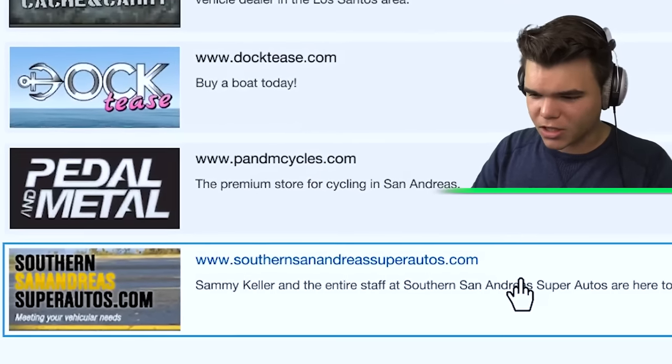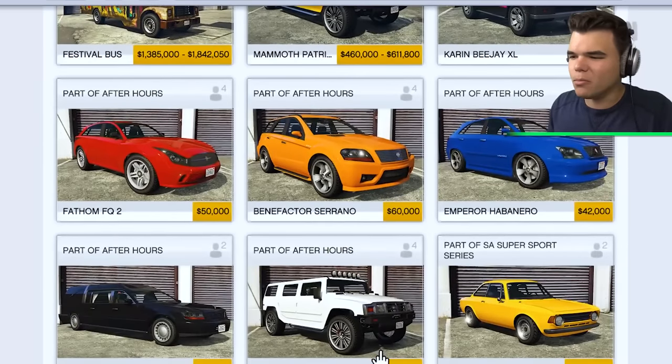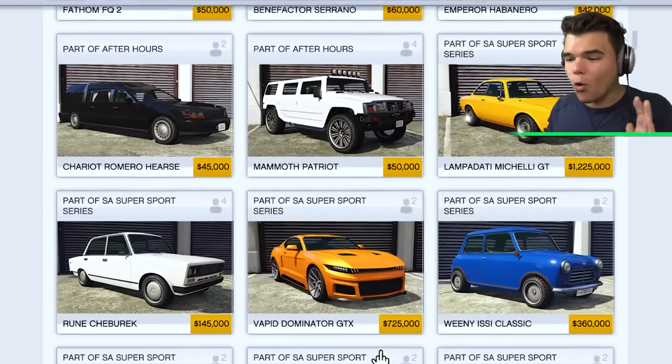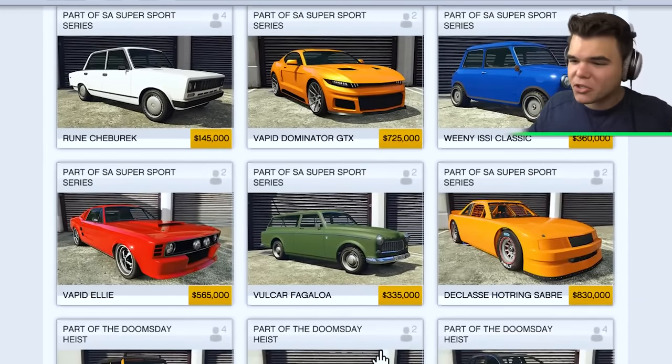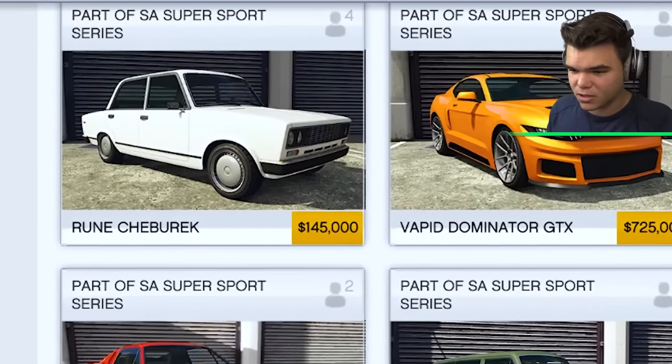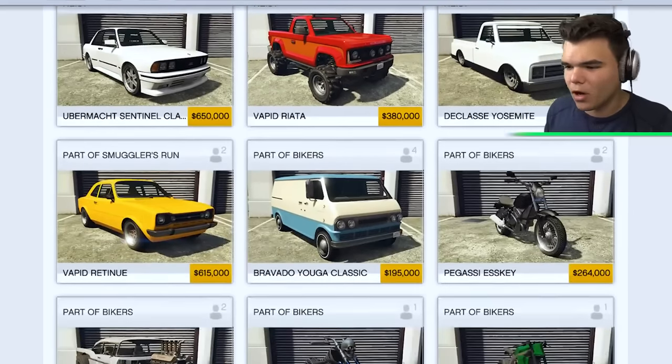SouthernSanAndreasSuperAutos.com is a site where they sell more normal cars. These guys don't sell super cars, so this might be the website where we are going to find the cheapest car of the game. For example, this one goes for 145,000, and then we have probably one under 100k too.